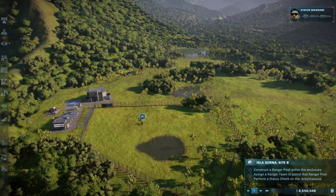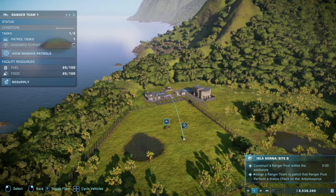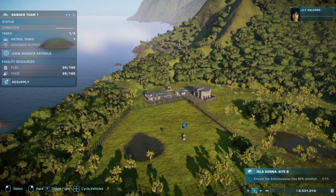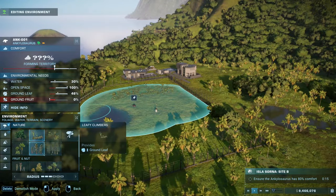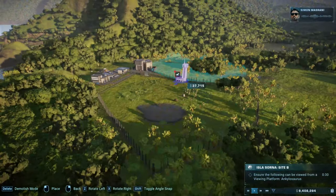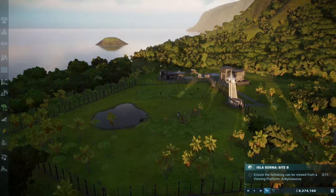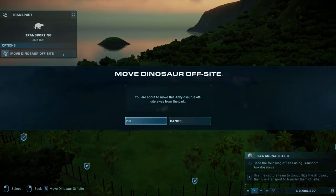Once the Ankylosaurus is transported to the enclosure, you will have to build a ranger post, assign a ranger team to it, and perform a status check. The status check will pinpoint the Ankylosaurus's needs, and you will then modify the enclosure to ensure an 80% comfort level. You will also be tasked to build some viewing galleries so the Ankylosaurus can be monitored, and after all that, you will need to tranquilize and send it offsite.